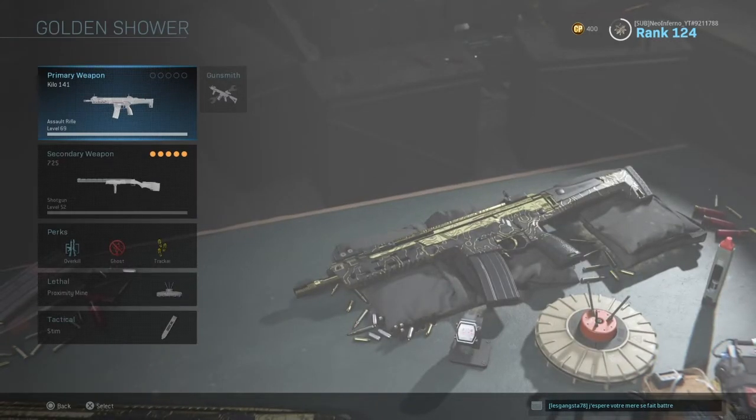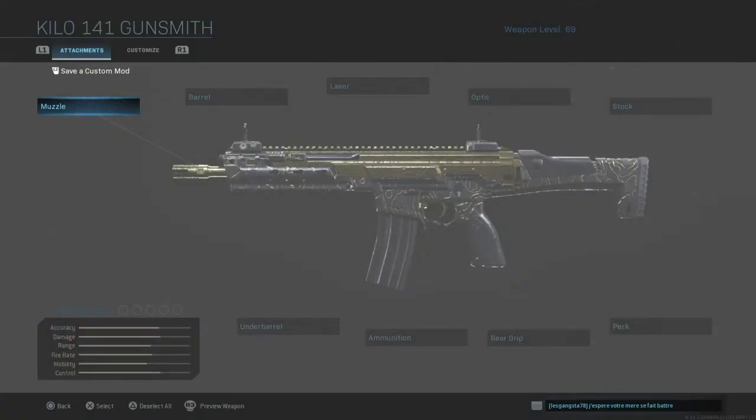As you can tell, I do use the Kilo quite a bit — I do have it in gold and it was the first gun that I got gold. It is just fantastic, it's a fantastic weapon to use. As far as attachments go for this beast of a weapon, let's get into it.